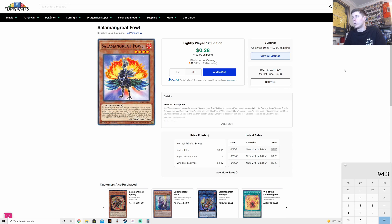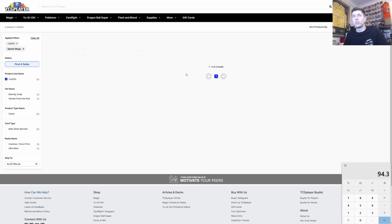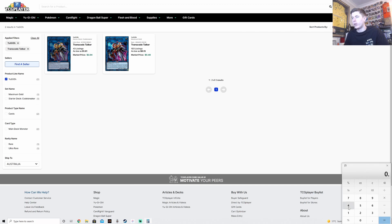We're going to add a Splash Mage at $0.26 and a Transcode Talker at $0.48. Staglio gives us options to get into Xeroboros — you use the Staglio, cause a Xeroboros side-burst, then Transcode follows. Plus $0.26 for Splash Mage and plus $0.48 for Transcode Talker. That brings us to $95 total, with nine cards left to fill and only $5 to spend.